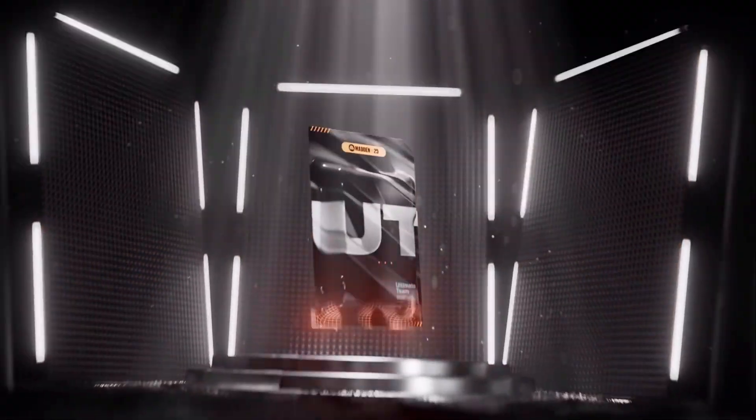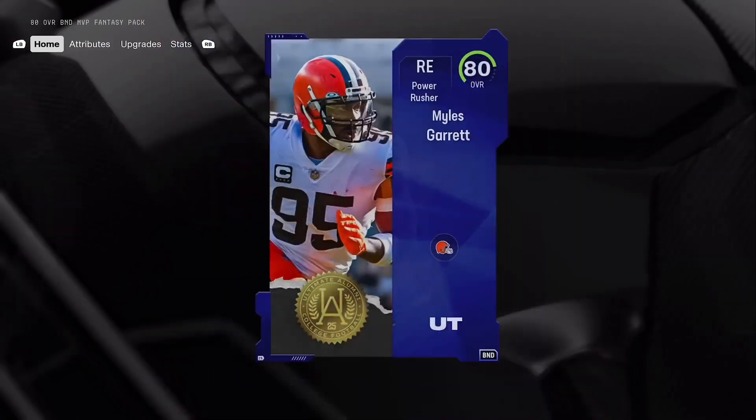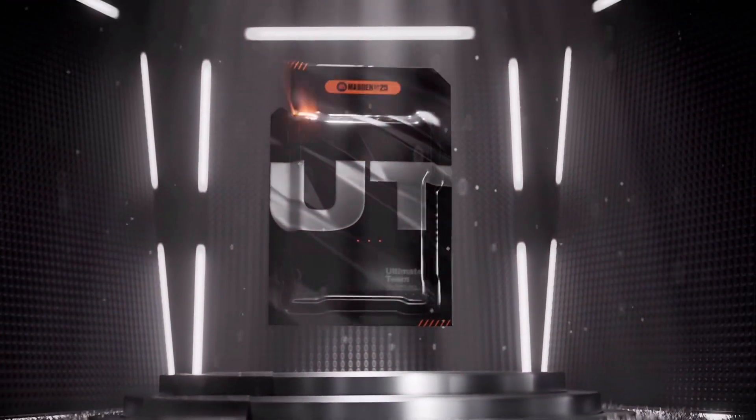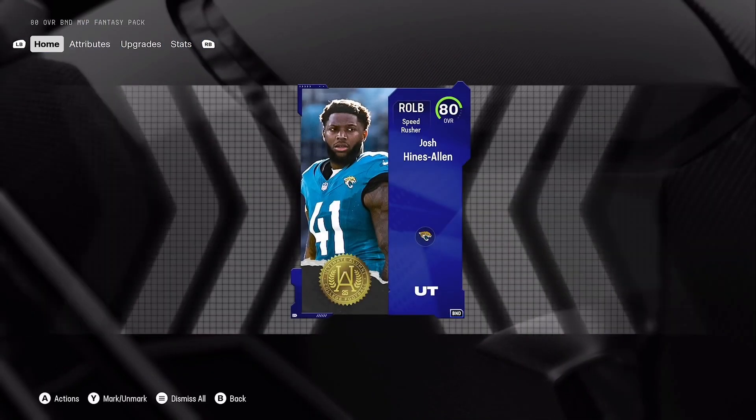We have two 80 overall BND fantasy packs. Mac Games - I believe that's what the YouTuber's name is - contacted EA Support and put out on a community post that everybody will be getting their ultimate alumni 85 overall player on August 16th. Of course, we're going to go with Saquon Barkley with that 85 overall, one of the best running backs in the game.